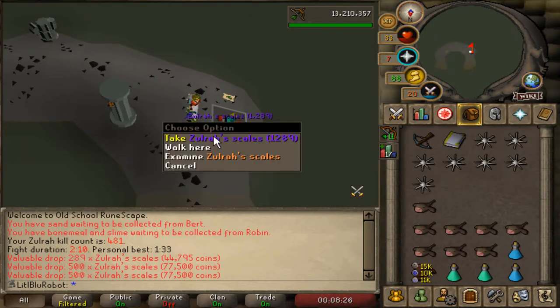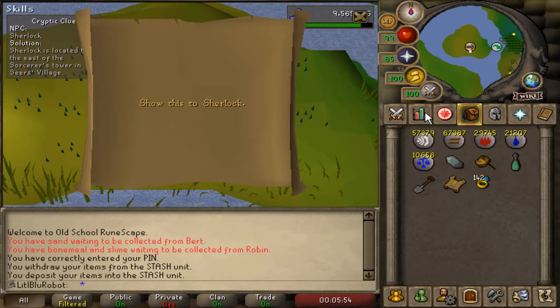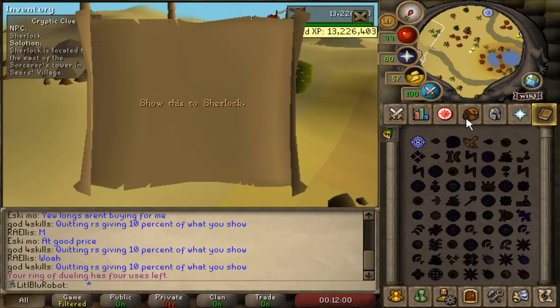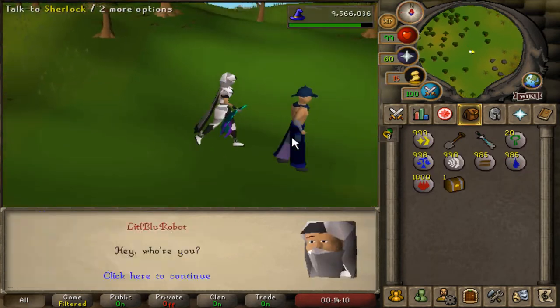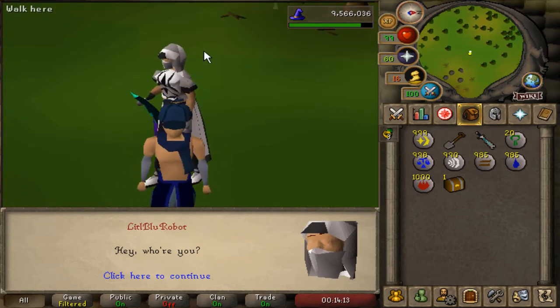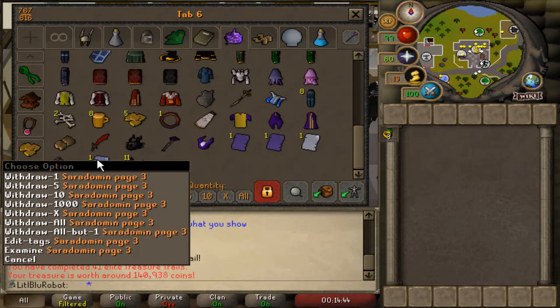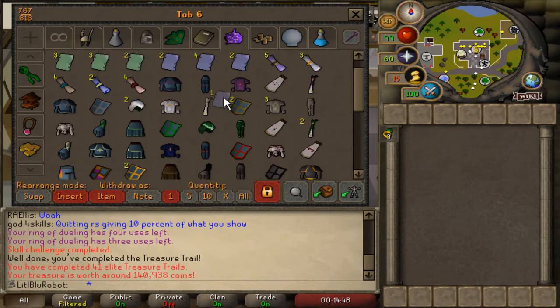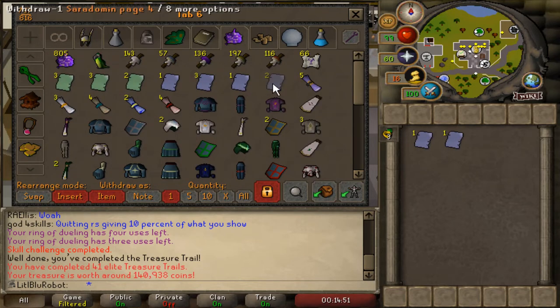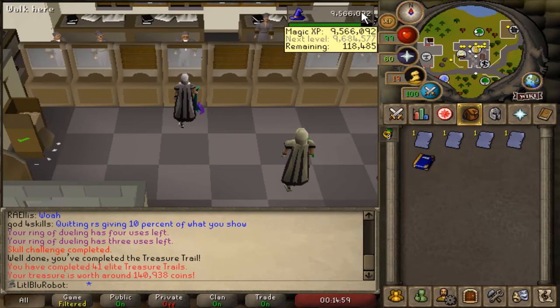That is a pretty sexy drop. Sherlock time - my favourite time! Two Sherlocks in one clue, it's just beautiful. Let's see what we get from the two-Sherlock clue. Oh wait, never mind - that is actually the last Saradomin page that I needed. It's not a very useful book but it's nice to rule it off. Only one more book to go, then we're finished - only one more page even.